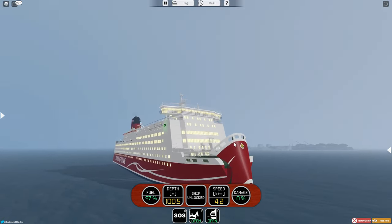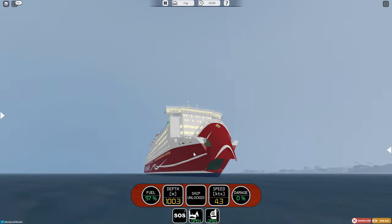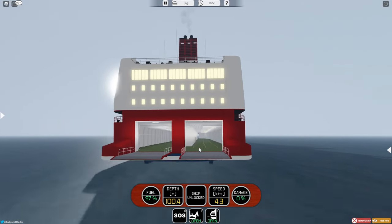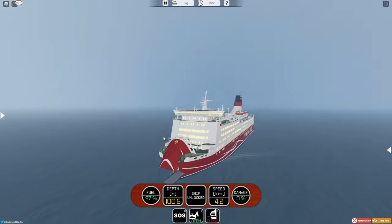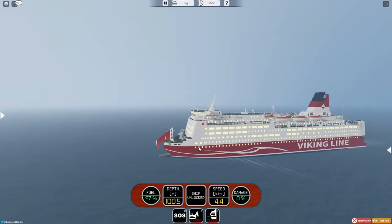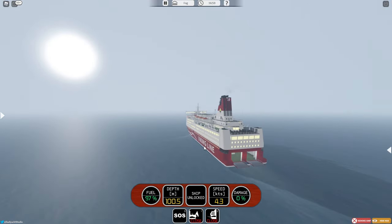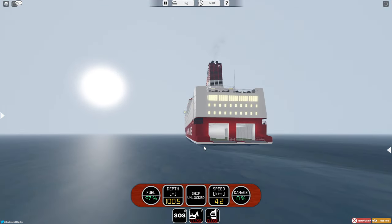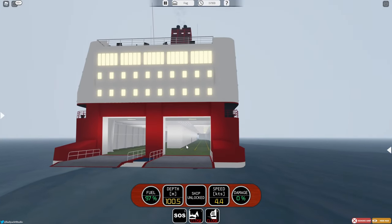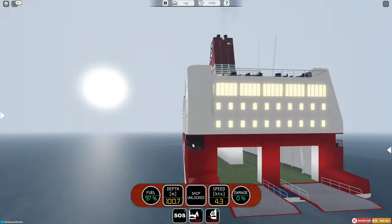A lot of the bow at the front actually opens up, which exposes the car deck. And at the back there are these two ramps that go down, where you can see a very, very big car deck. But there is no way to get into it other than jumping down onto it, which I think is really weird. It still is a really big car deck that you can get into, which is nice.